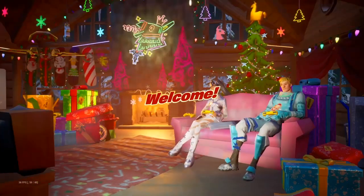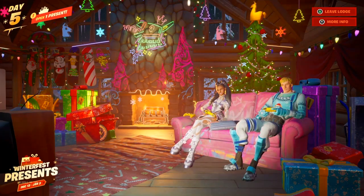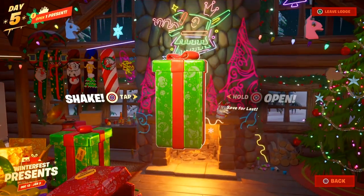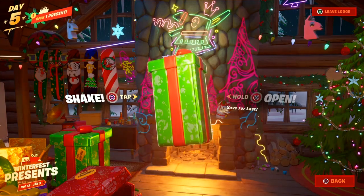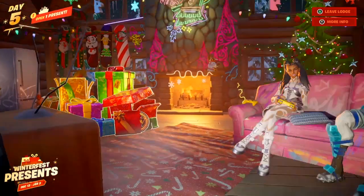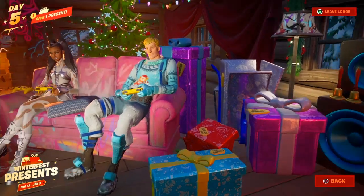So we're gonna visit the lodge, and then I've got to choose what present I'm gonna open. Should I choose this side or the other? I'm gonna choose this side and open this big green one — hopefully I get something good. Oh damn, I can't save that for last. Okay, I'm gonna go over this side and open this big purple one.